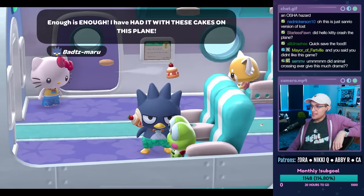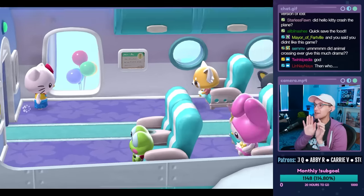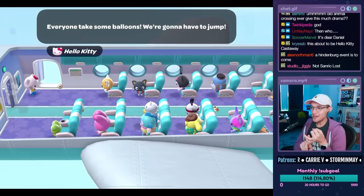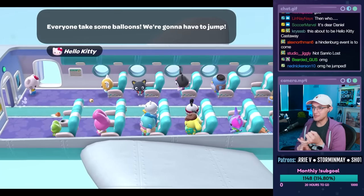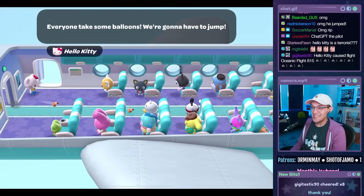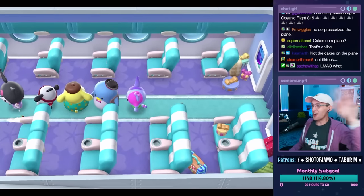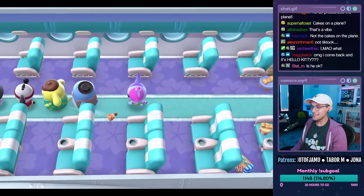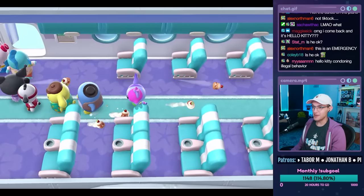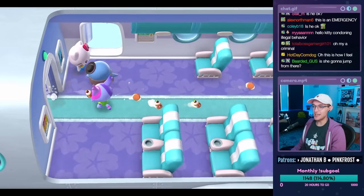Enough is enough — I've had it with these cakes! This will go viral on TikTok: a passenger getting upset and ripping open the emergency exit and just jumping out of the plane mid-flight. It's just illegal. Unpressurized — just gone. And now Hello Kitty says okay, one person jumped, so we all have to jump. The plot of this game starts with all the Hello Kitty characters jumping out of a plane.